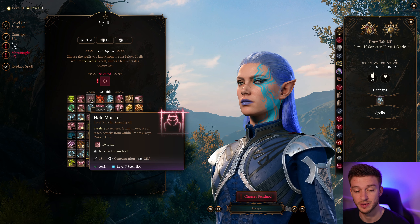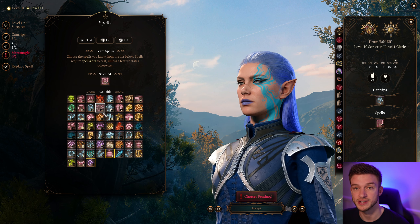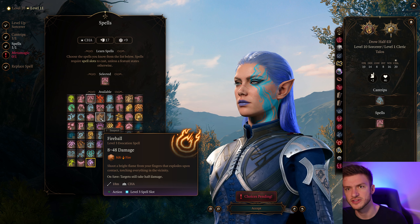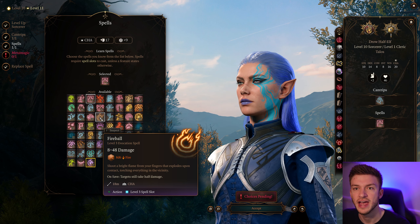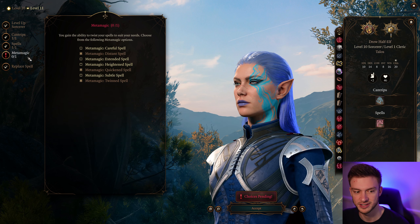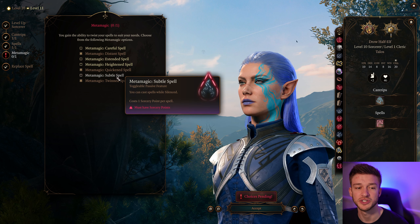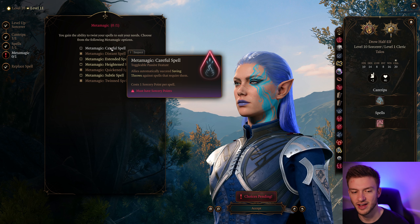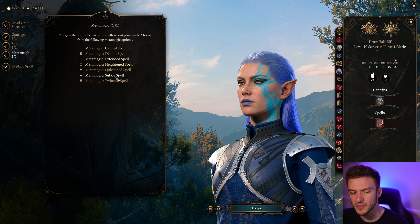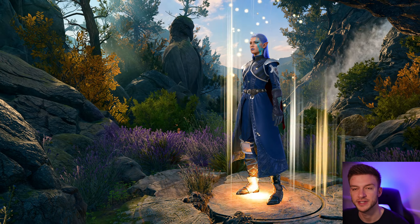Hold Monster is an extremely powerful spell — I really like to take this at level 10 because crowd control is huge. Fireball can also be taken; you can hit with Ice Storm and then follow up with a Fireball, then create water after another Fireball. But I prefer Hold Monster because it's just super useful. Subtle Spell lets you cast spells even while Silenced, which is really nice, because Silence can completely shut down this build.